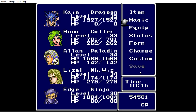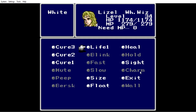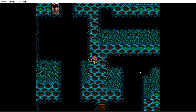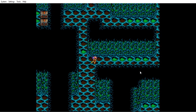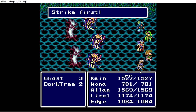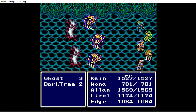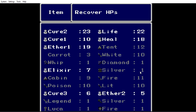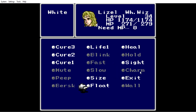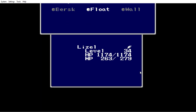Magic — Rosa, cast Float. Nothing over there. Oh crap. I'm dropping a lot of gold. Just running away from my problems.